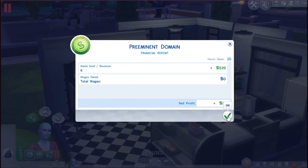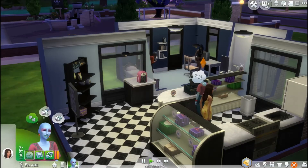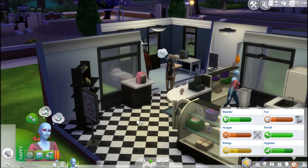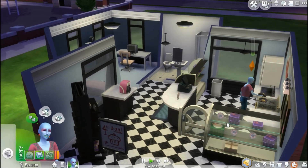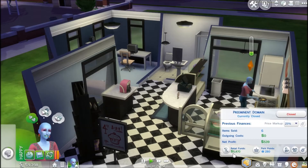She's using the computer. Six items worth 539 — we don't owe anybody because we don't have an employee. She's very hungry, so she's gonna cook. You need to level up in your cooking and baking skills. How much money do we have for the store? 5,470 — so we gained 470.